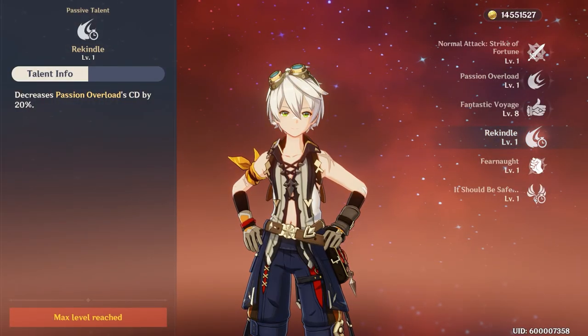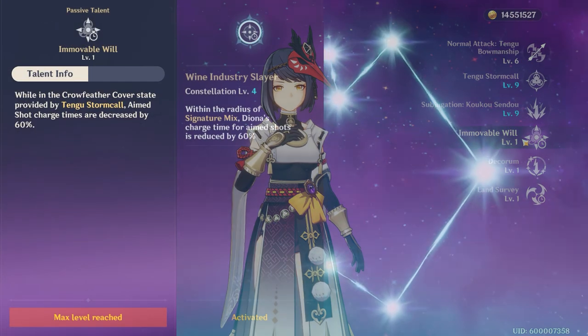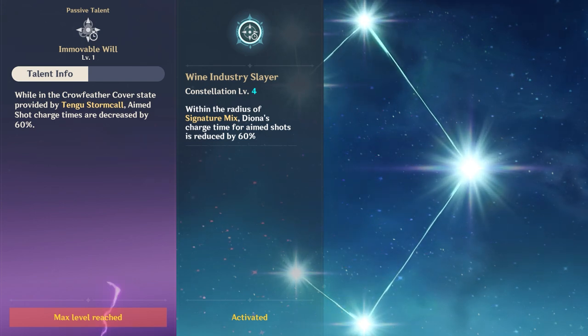As for notable passives, Bennett's first one decreases his Q cooldown by 20%. Sara's first one is similar in that it decreases the time it takes to charge your arrow by 60% within your bomb buff.